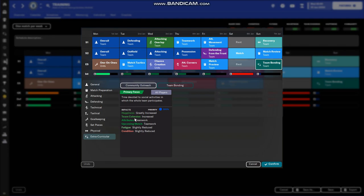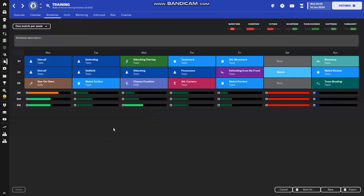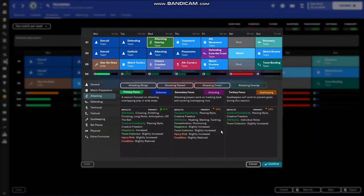Team bonding also reduces fatigue, which is another great way of keeping players fit after matches. We've also got recovery, which doesn't focus on attributes but reduces injury risk — so your players stand a better chance of covering their condition and being fit for the next game. The rest of the drills towards the earlier part of the week focus on player development. These are the best drills Zealand found for improving a player's attributes — overall defending outfield, attacking overlap, and defending from the front.